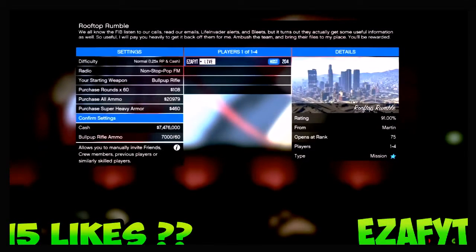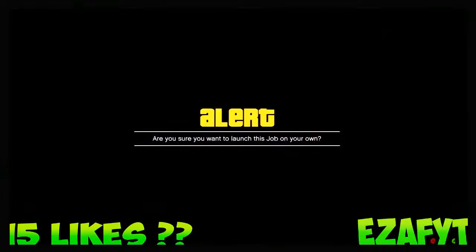Once you've done that you will spawn inside of here and it will prompt you to watch the movie, but you just want to load up a job that you can start by yourself — a job that has one player so you can launch it on your own. Then confirm the settings and play, and it will say would you like to launch job on your own — just select yes.